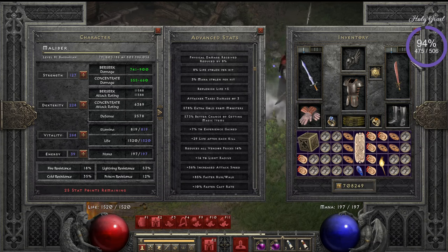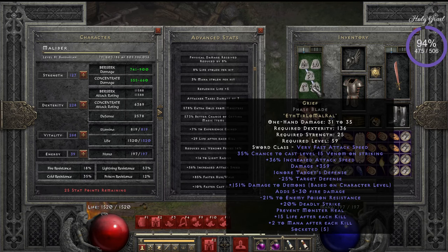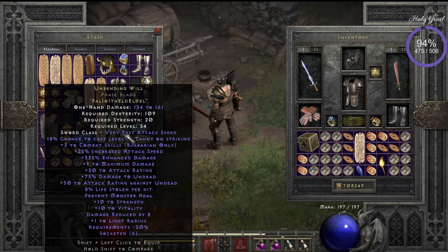There are a lot of gear options. About Enigma — I don't think the build works well without it. If you want to go really fast for magic find, you should have Enigma. If you don't have Enigma or Grief yet, there are good options — for example, Unbending Will, where the highest rune needed is a Fal rune.